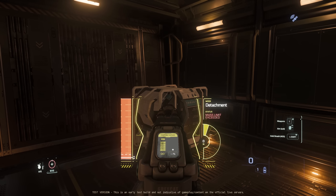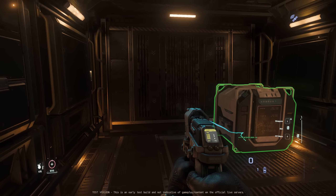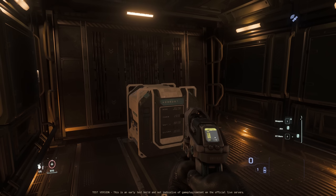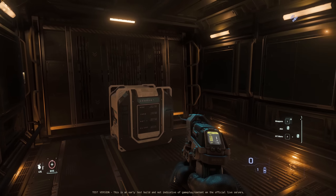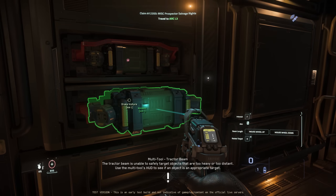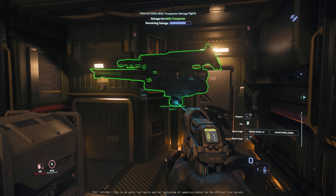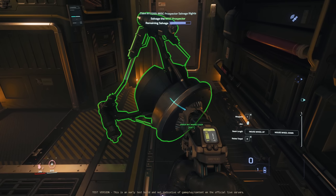The tractor beam attachment now has two modes. Cargo can only be snapped to and from the grid with the new detach mode. Tractor mode no longer does this, which was clearly intended for moving components. However, it now ensures that you won't accidentally move cargo off the grid while moving other items around.